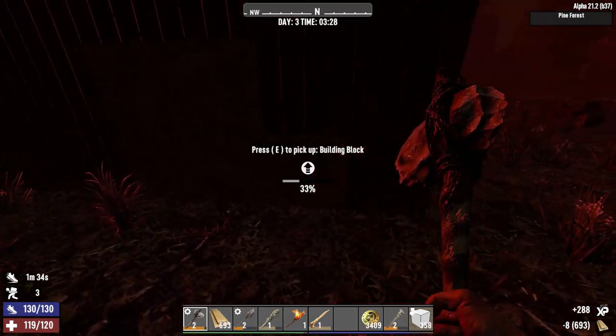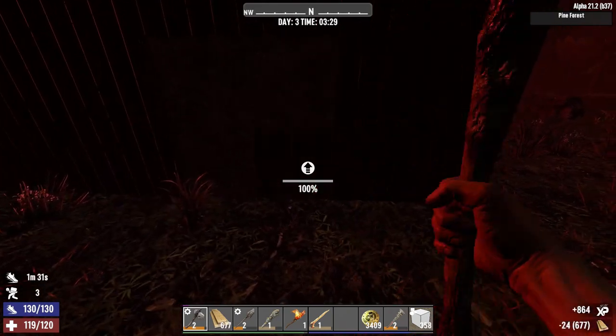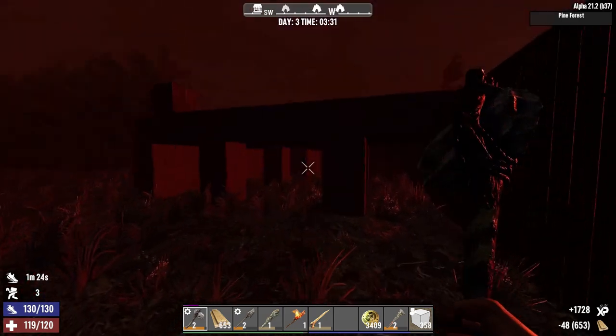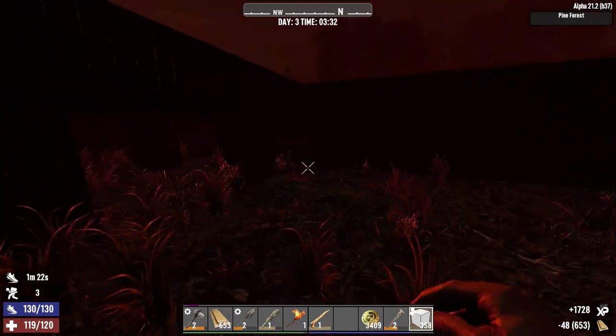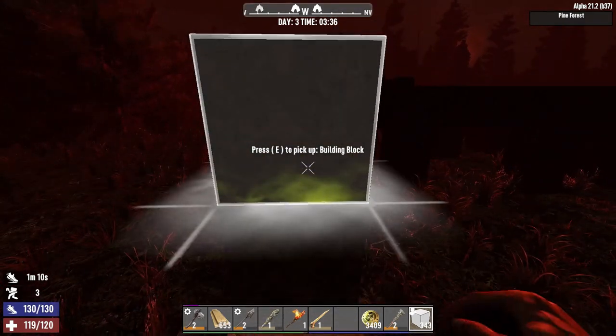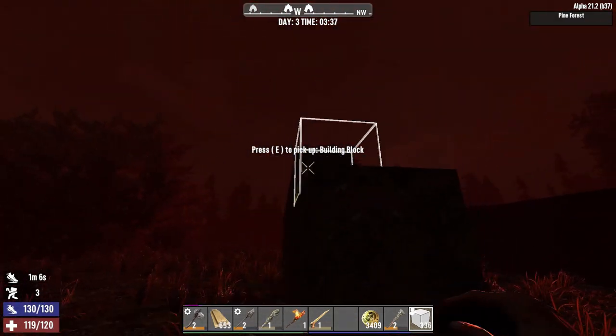I'm not so pressed in combat that I have to invest immediately into the last part of Pummel Pete — we'll be fine with three points until things escalate. Eight blocks — that should be about even. Do the same thing over here, a nice little wall — it's going to be huge.